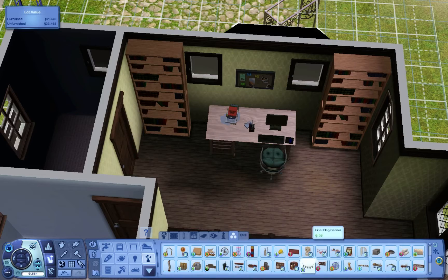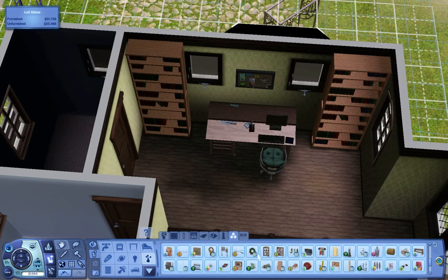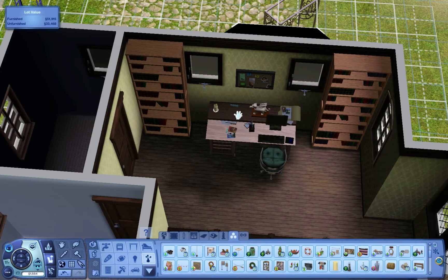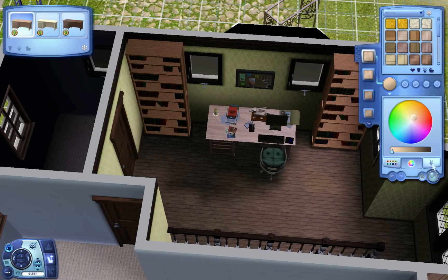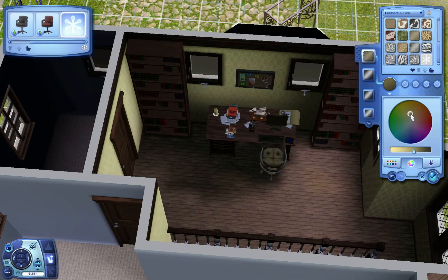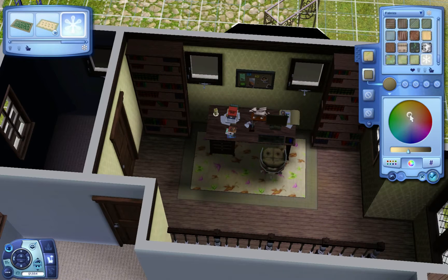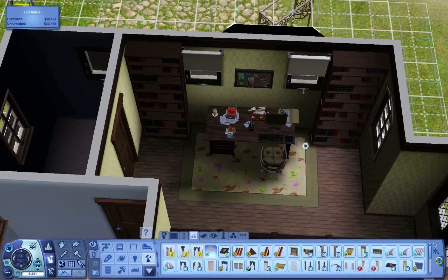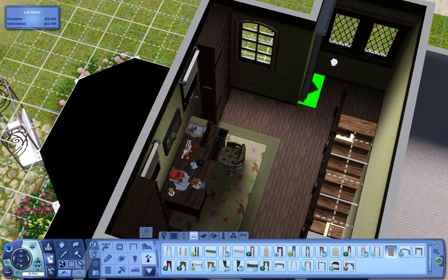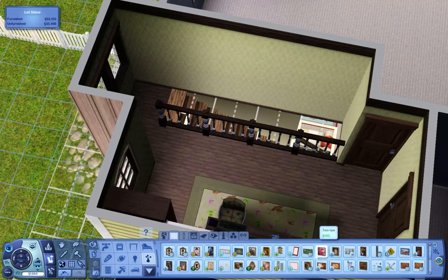Just doing the upstairs landing — this is going to be where the computer and some bookshelves are. What I'm doing here is adding extra clutter by using a shelf, stacking stuff on there, and then merging it in creates a whole lot more clutter on top of your objects. Merging multiple shelves together lets you add a whole lot more stuff. I use shelves quite often just so I can make the house more messy.